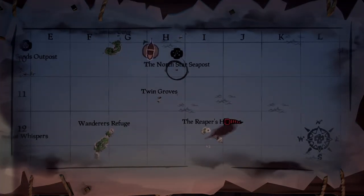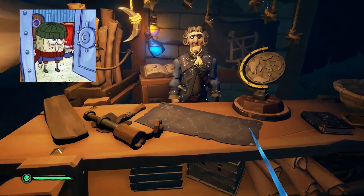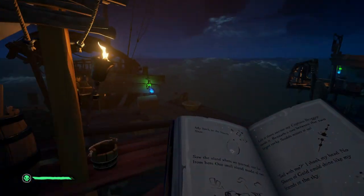Alright, the first step is to start the Tall Tale. Make your way to the North Star Seapost. Once there, go to Suds and you'll find the Tall Tale next to him. Vote on it and let your journey begin. Suds will then begin to speak and the Tall Tale will be added to your map radio.